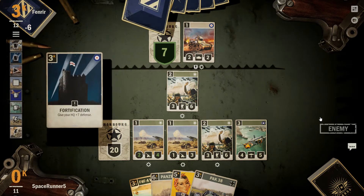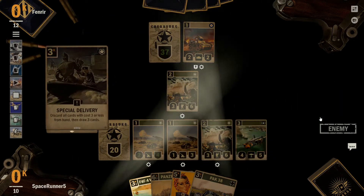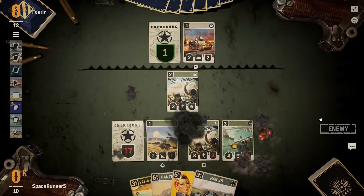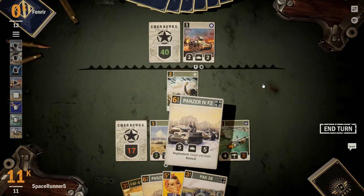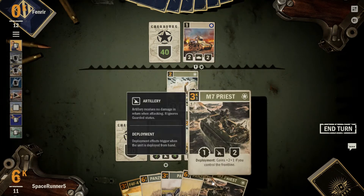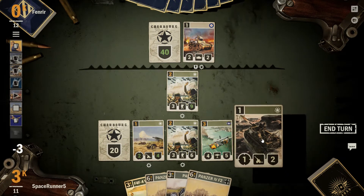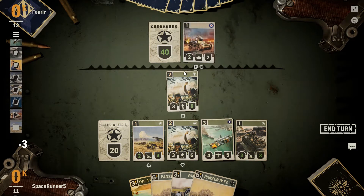HQ gain 7 defense. Deal 3 damage to all targets in the enemy support line. That hurts a little bit. We do lose one of our Howitzers. But we are going to do our sweep this turn. Go ahead and regain 3 HP on everything and our HQ. The M7 Priest is very nice actually. Replace our Howitzer that we just lost. And let's go ahead and hit for 4 damage on the HQ.